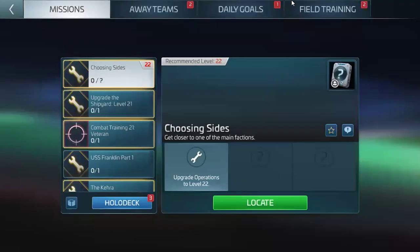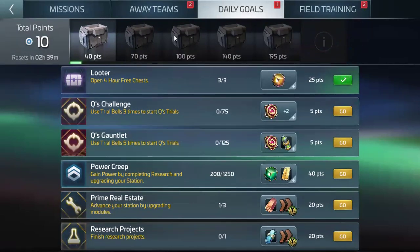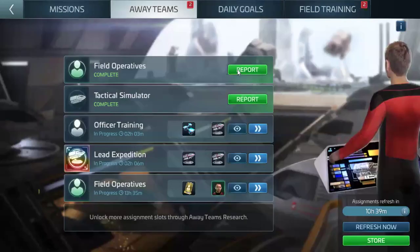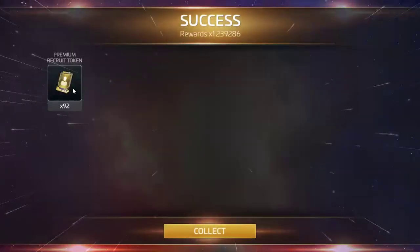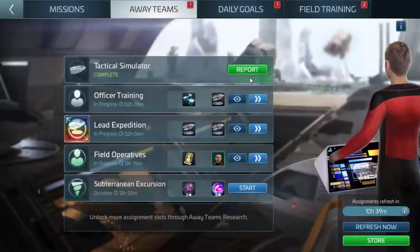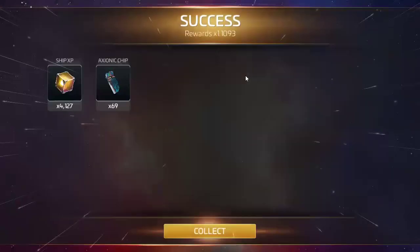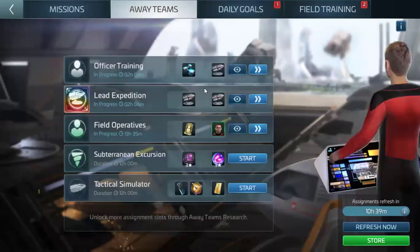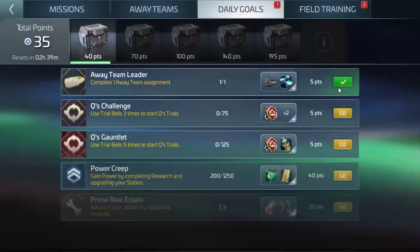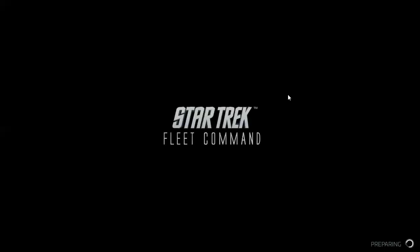Daily goals. 25 points. Field operatives — OAT mission complete. Premium recruit tokens, and a tactical simulator mission complete. 4,127 ship experience plus 69 axionic jets. BEA uniform. I get my traits, my 40 points.